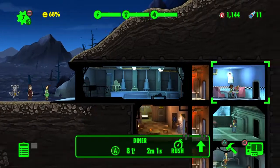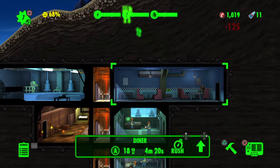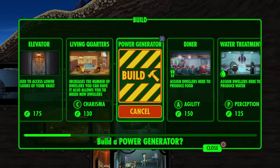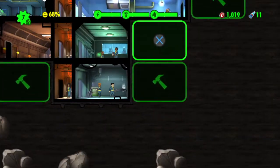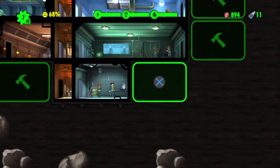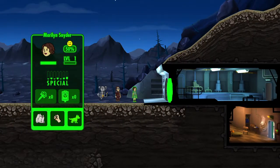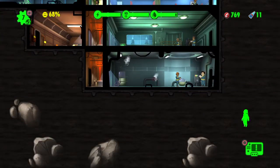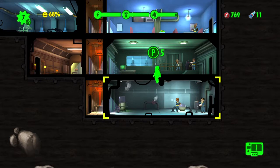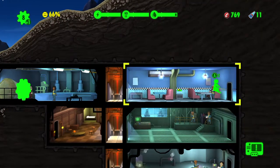Inventory is full. Let's expand on the rooms. Now we've got to let some dwellers in. This dude's definitely going to be the one getting the pet and equipment — I usually give my best stuff to my most leveled up person and he is the most leveled up right now.